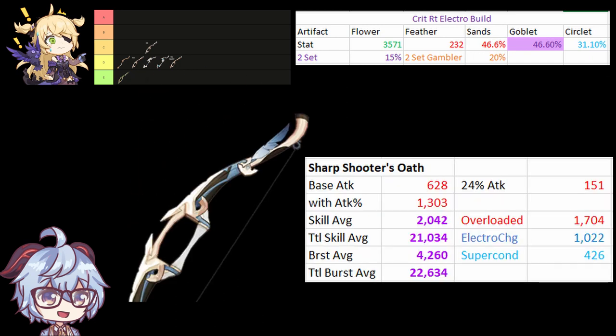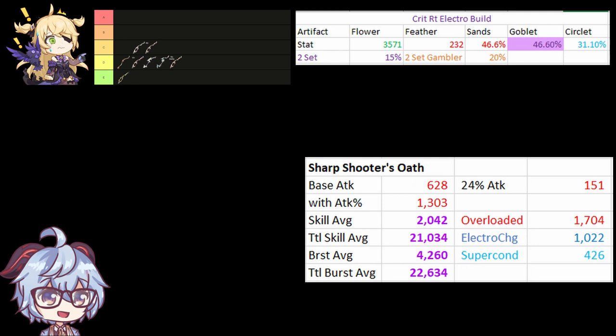Next is Sharpshooter's Oath, where its Crit Damage substat makes it excel compared to other bows with its decent base attack, placing it in this spot in the F2P weapon tier list.